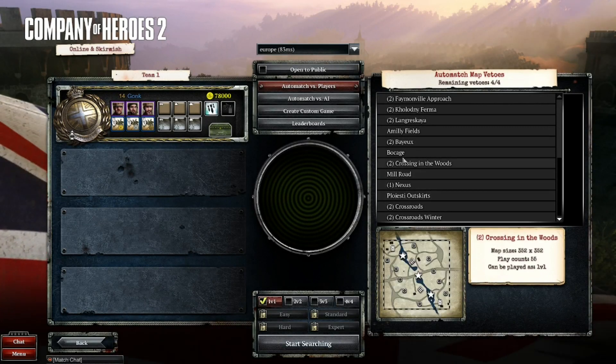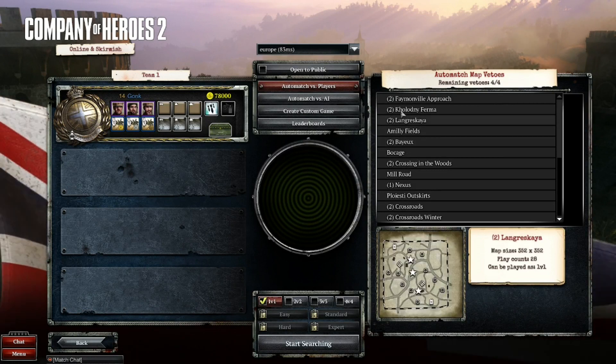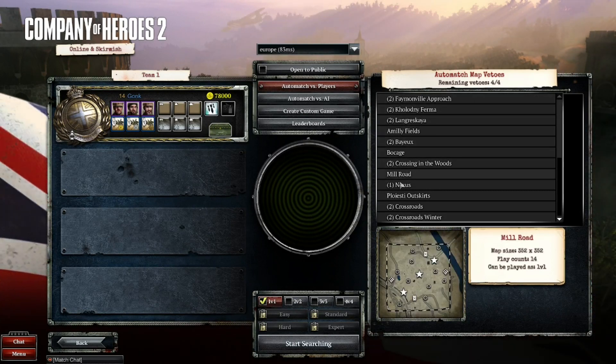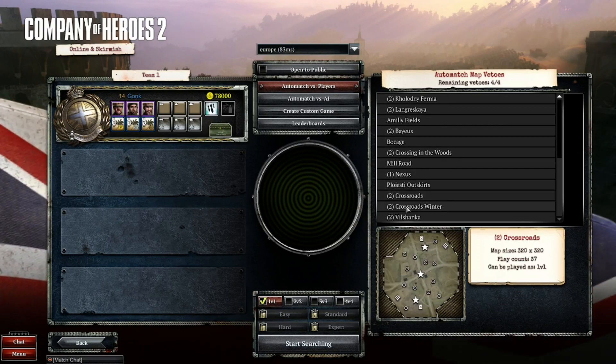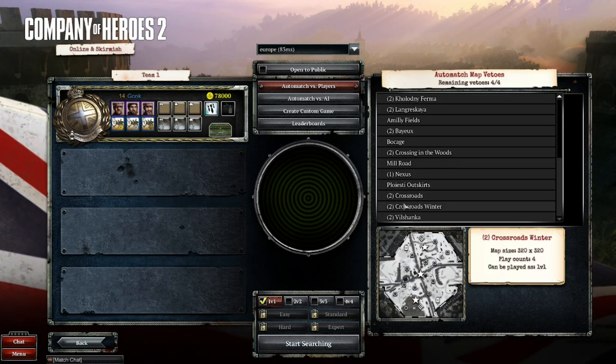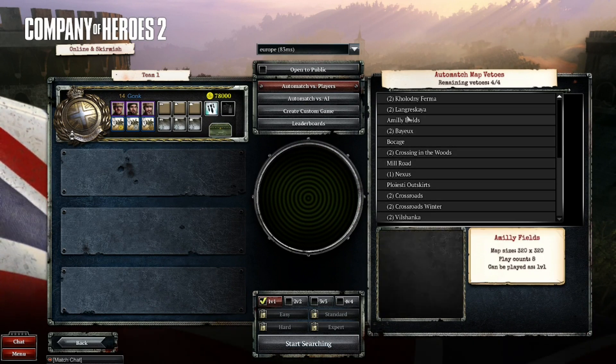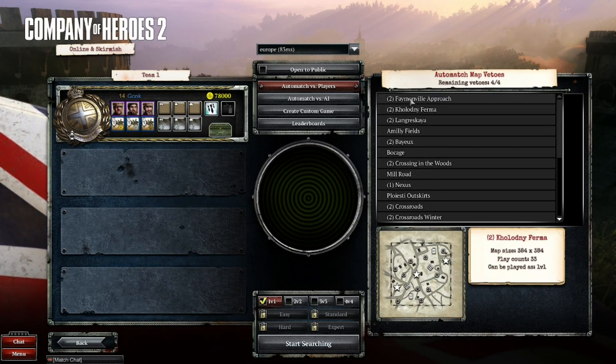When searching for games and company barriers to automatch, you are entitled to up to four vetoes when playing 1v1. Many of us don't know which maps we should actually veto though — maybe we shouldn't veto any, or maybe we should try to veto the ones we like the least. Today I'm going to cover statistically which maps are the worst for each faction.